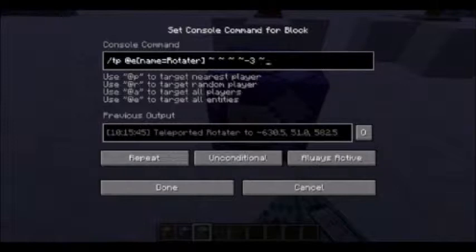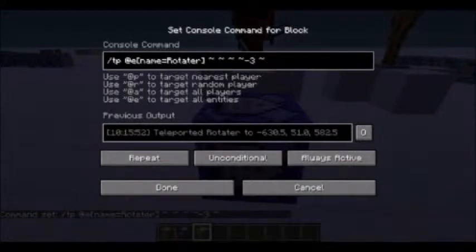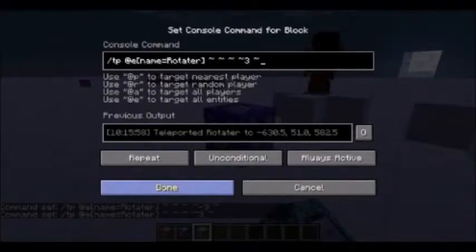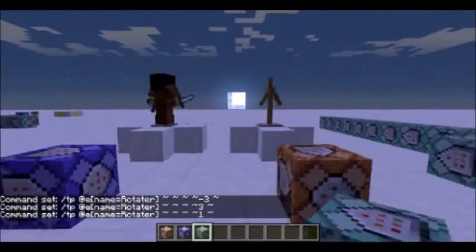Then negative three on the fourth parameter for counterclockwise. If you wanted to do clockwise, you just put three — or whatever does clockwise. You can put any number there to increase the speed, but at one it's kind of glitchy and goes really slowly.